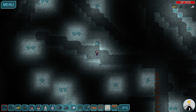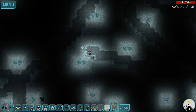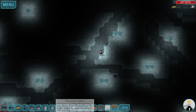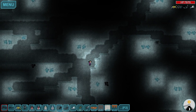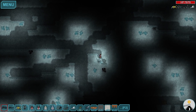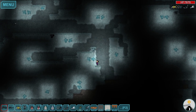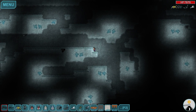Hey guys and welcome back to more Dig or Die. We're just exploring more — we need to kill more ants to get the ant armor. Other than that, we're looking for uranium, which might be in the intermediate levels. Black crystals are very important right now, though I can't remember what they're used in. I know they're used in something, so I should collect some crystals as well.